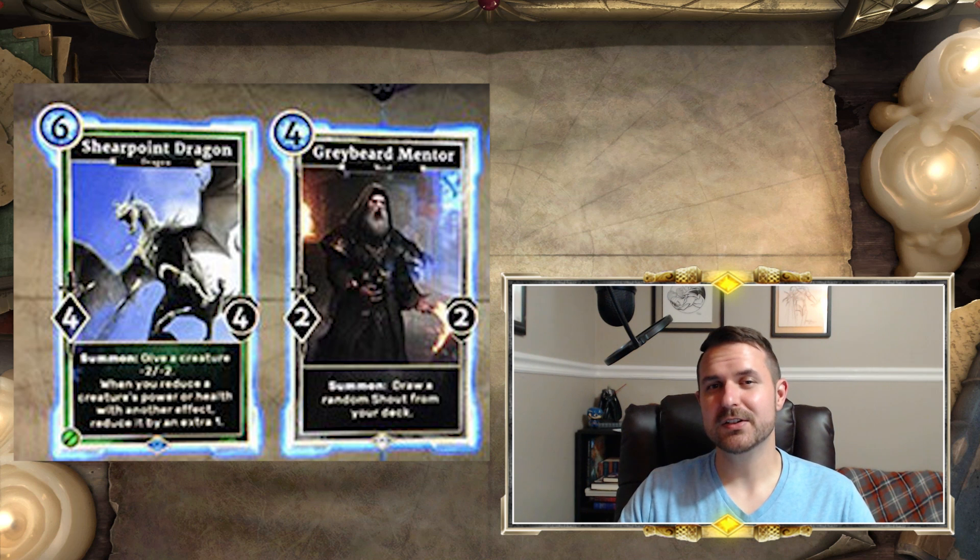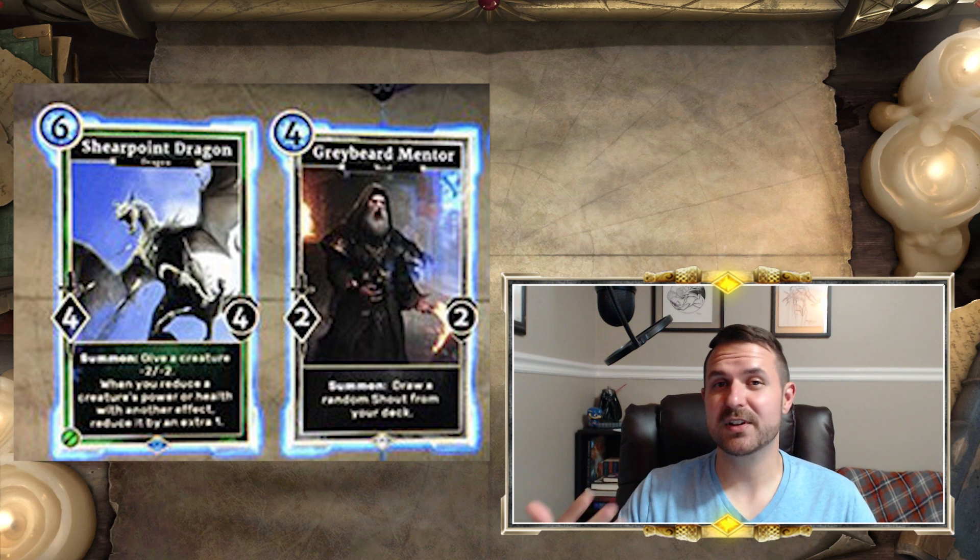This synergy would also work with Curses, Murkwater Witch, Chorus Reapers, and whoever else in the set provides minus/minus effects. You could also just play multiple Shear Point Dragons and they buff each other. As a potential agility control card, this really intrigues me. I'm curious to see if this card ends up being viable and if Drain Vitality works in its favor. Both of those caught my eye from the cards revealed this week.